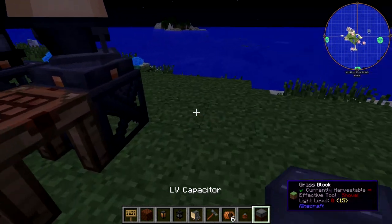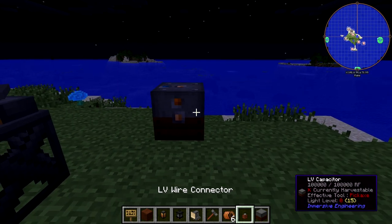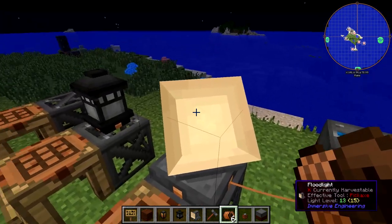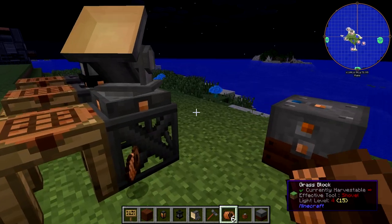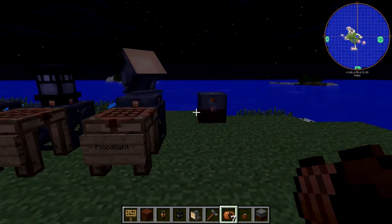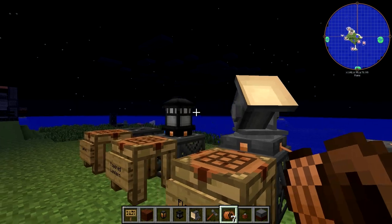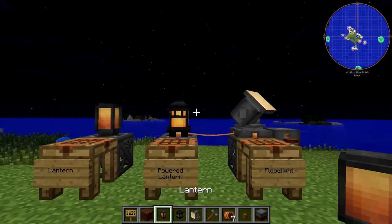But there we have it. I very much like the floodlight. If I had one bit of criticism, it's that I wish there was a bit more of a visible difference between the unlit face of the floodlight and the lit face - like maybe a yellow shift or something. But anyway, those are the lighting solutions for Immersive Engineering: the lantern, the powered lantern, and the floodlight.